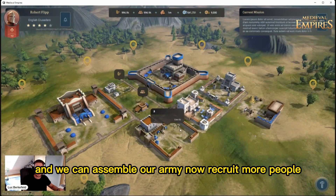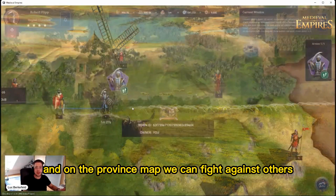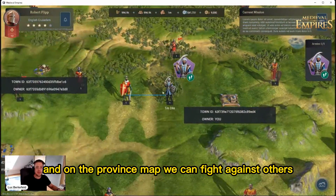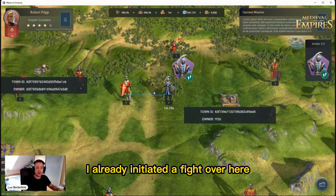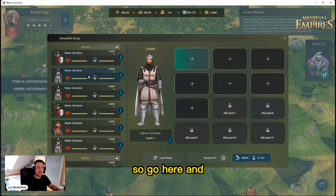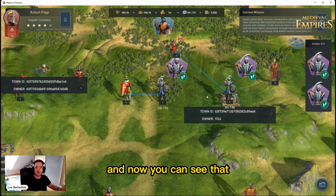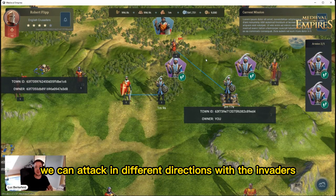We can assemble our army, recruit more people, and then go to the province map where we can fight against others. I already initiated a fight over here, and we can also attack others — just go here and select the units you want to attack with.